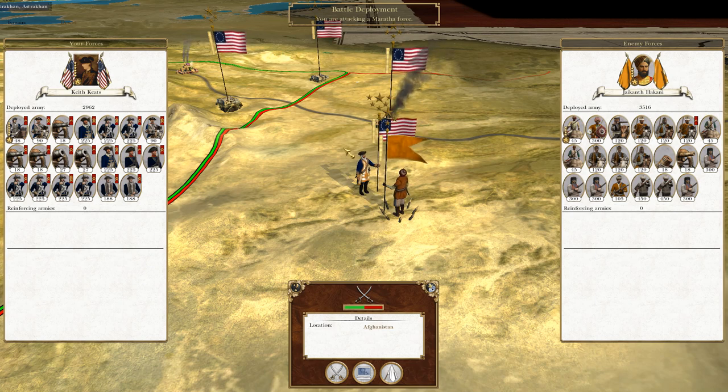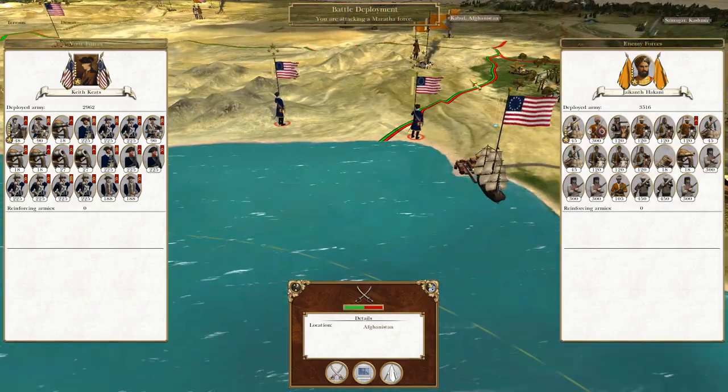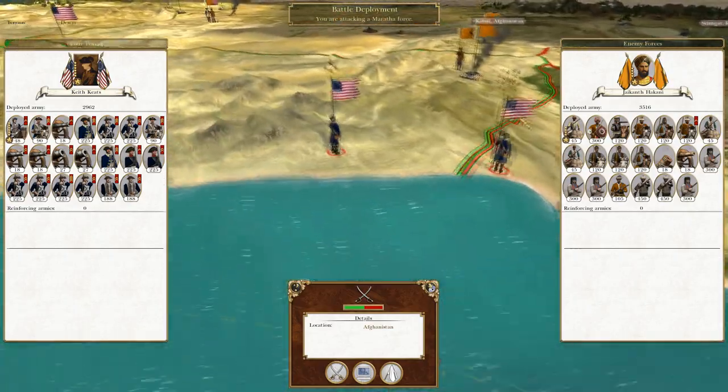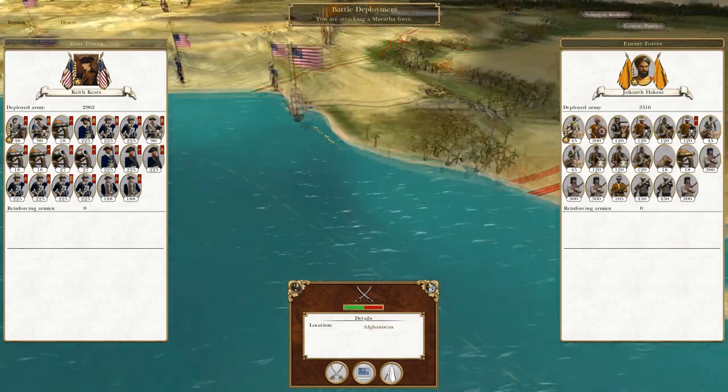To round off the last time, we destroyed the Russians, and we have also begun attacks again against the Maratha Confederacy. This time it's mostly to do with mopping up these stacks that are on the Indian border, because we do need to push inland with our conventional forces in addition to our amphibious assault forces.